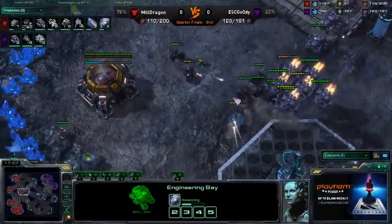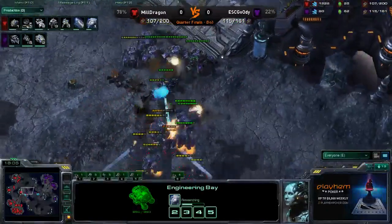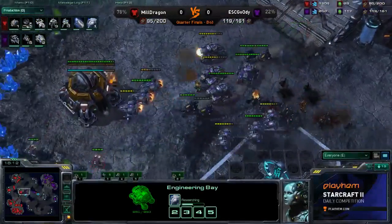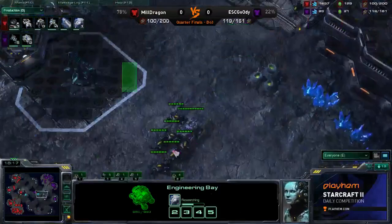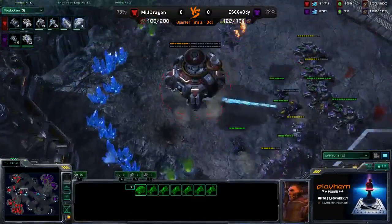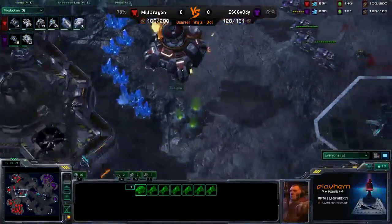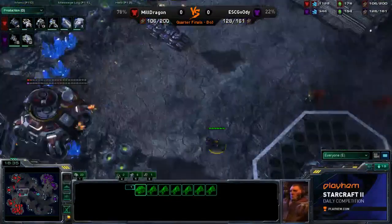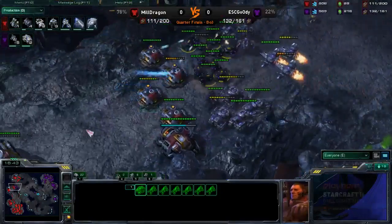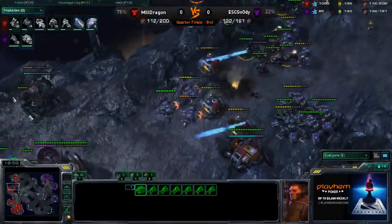Dragon just needs to whittle down this Marauder count, because when mech gets maxed, you really can't stop it. He's trying to trade efficiently, but Goody isn't giving Dragon enough time to re-max — he's moving right out here. Siege tech is done, and he's going to siege up right outside his opponent's base. Viking's landing for Goody as well. He's going to try to take out this base, which is actually a full regular base. Dragon's in no real trouble being supply-blocked right now — he's already at 112 over 200 — but any damage helps right now.